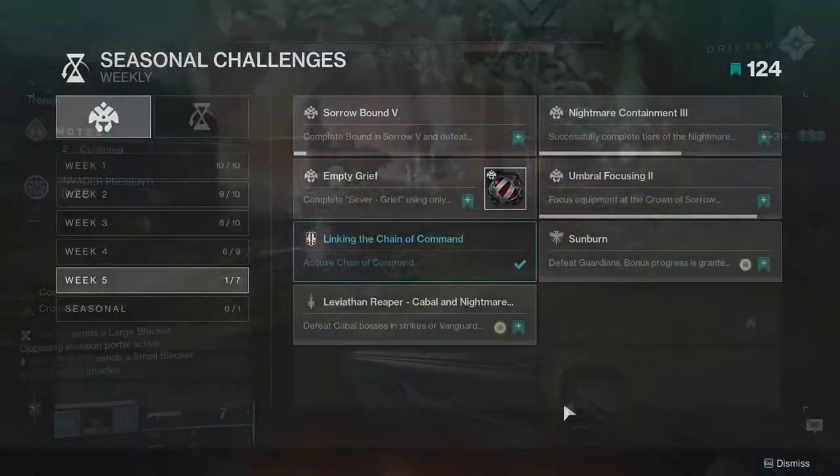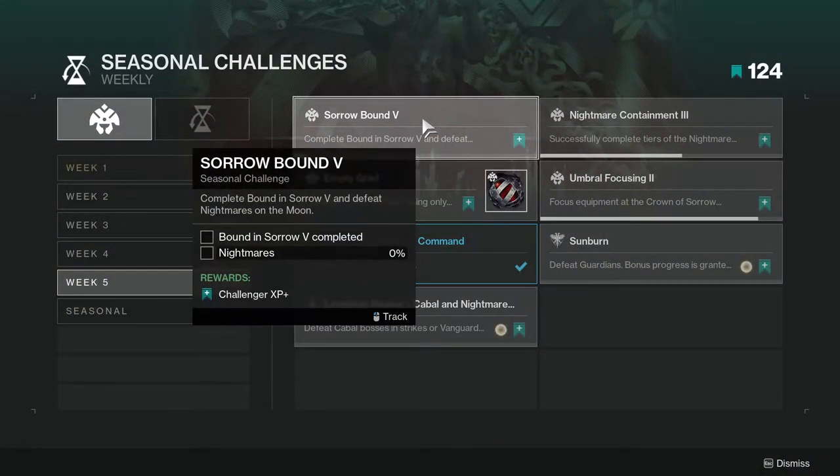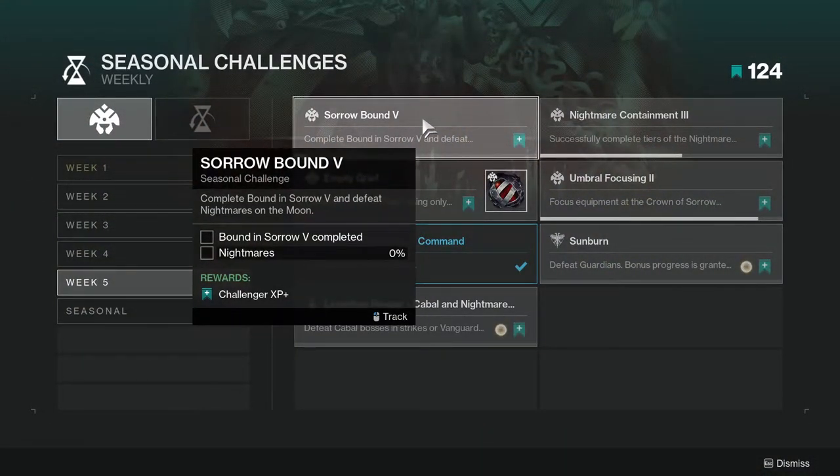The first challenge is Sorrow Bound: complete Bound in Sorrow five times and defeat nightmares on the Moon. This one's not hard — it's literally the story of the week, so just complete the story of the week and it should be done. The nightmare defeats should be the only part that takes a little bit, but if you're doing the main seasonal activity it should go pretty fast.